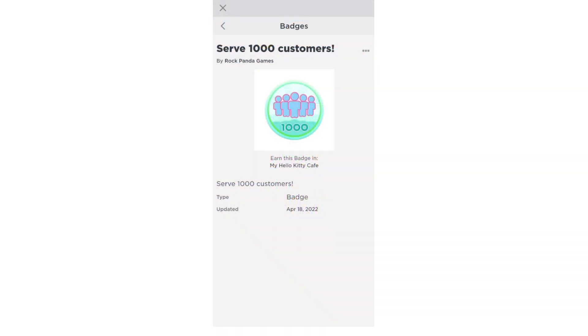For the Cinema Roll backpack, you're going to need to serve 1,000 customers. This is a badge that you will get after serving 1,000 customers.